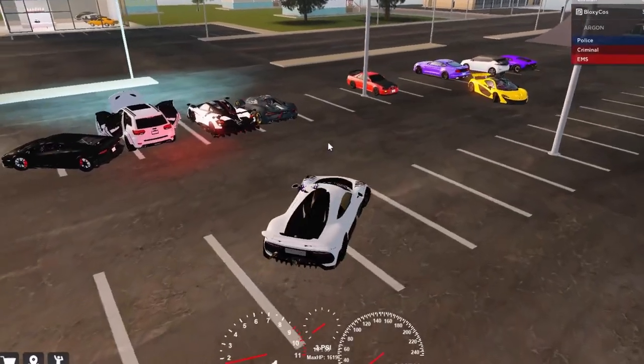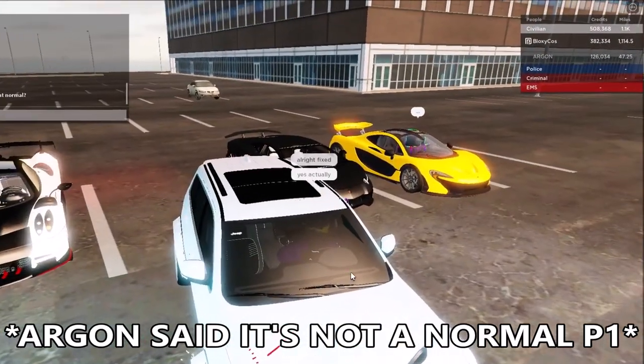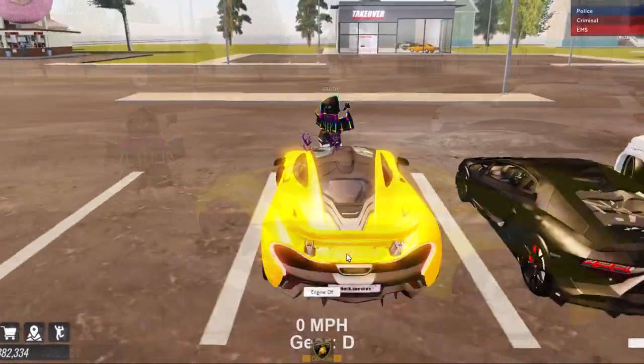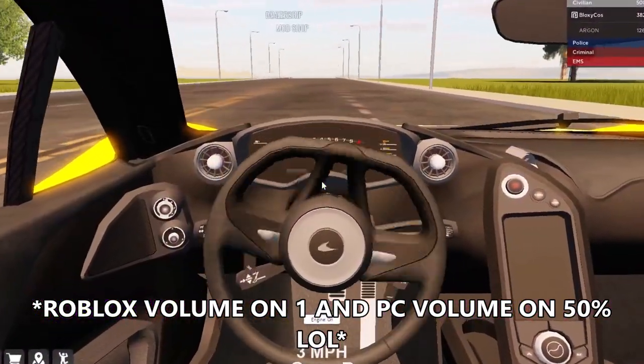We haven't driven the Jeep yet, let's do that. Let's see why it's not a normal P1 - oh, it's on the cover. Whoa, this is awesome, look at the steering wheel. The interior is so nice, look at this. I love this!